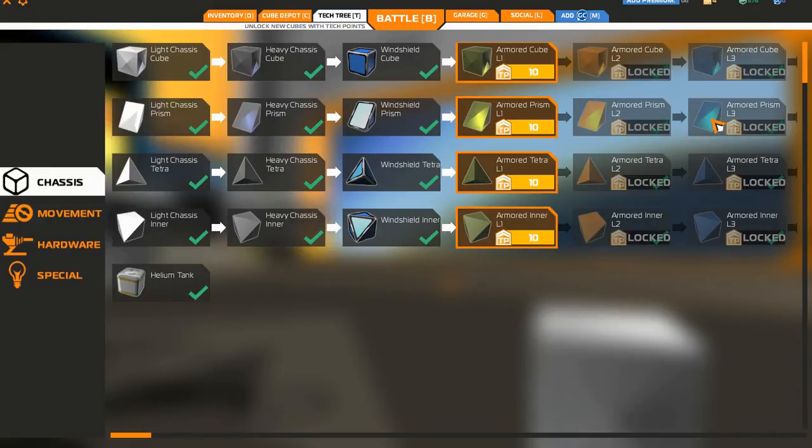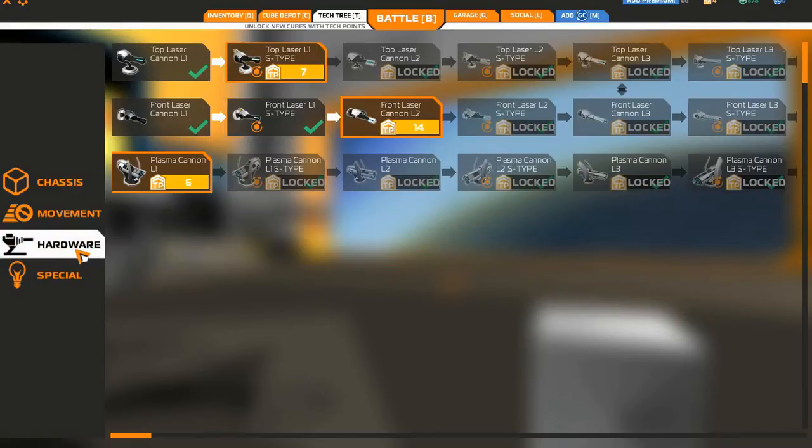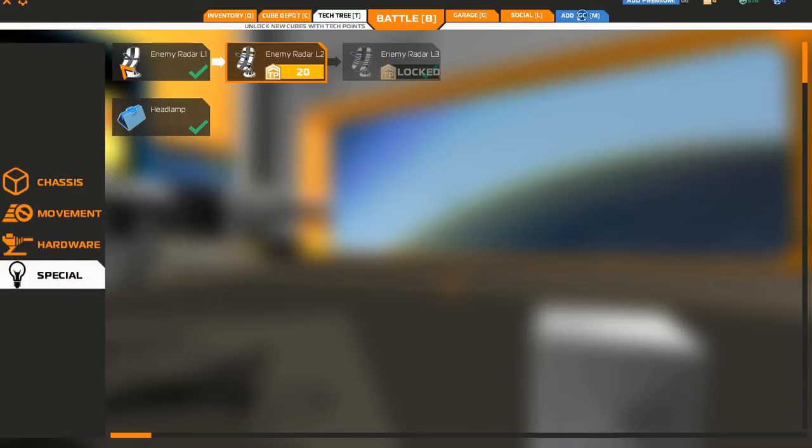This is where you get new types of blocks, you get new movement things — so boosters, thrusters, and my personal favorite, the blades for the flyers. You get some hardware, so guns and so forth. And then special, which doesn't seem to do a lot yet — it's mostly just like radar and windshields and things like that.